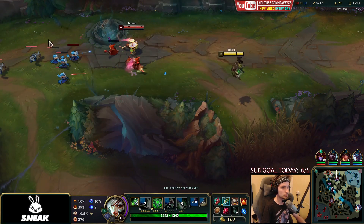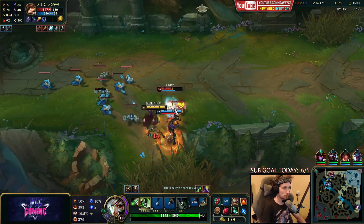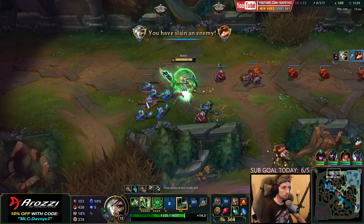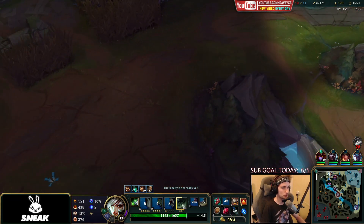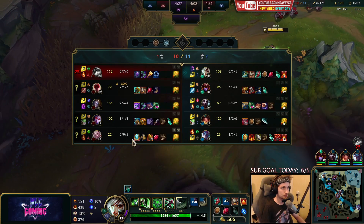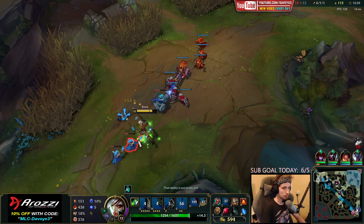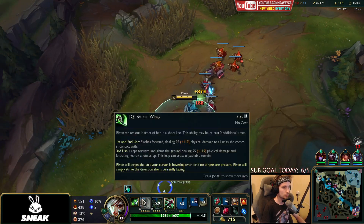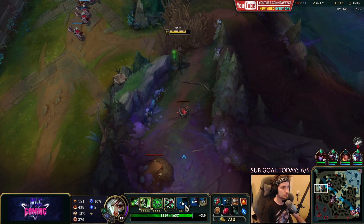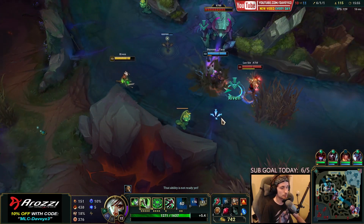We can take down the Teemo. I'm not sure what that Teemo is doing anyway — he's playing super aggressive. Let's push all the way up to the turret. Getting all of the farm right here. I can't wait to get my Black Cleaver soon. This Teemo is already 0-7. We can take him down — just go for it. And we got him.